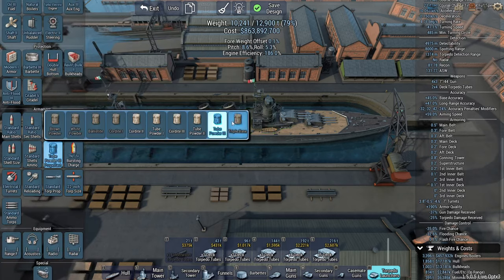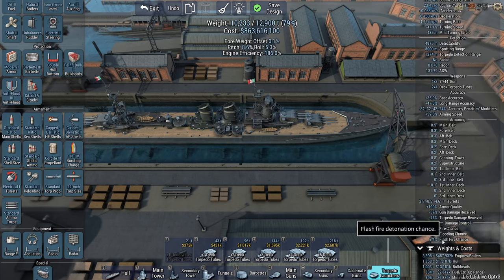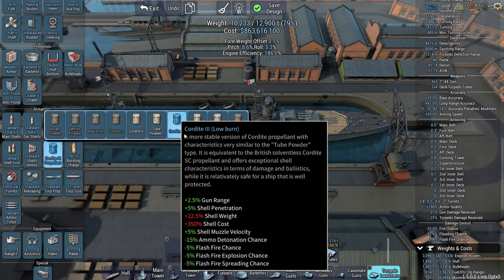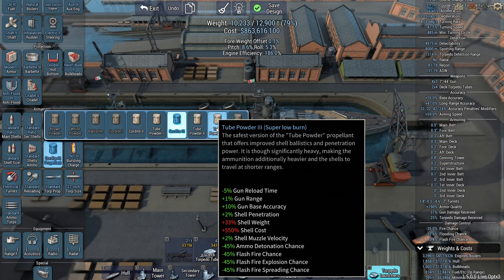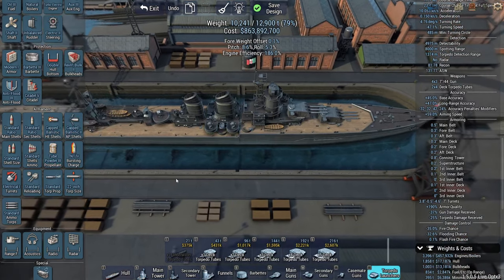Although you still get more range with cordite 3. What kind of flashfire chance do I get? 3.4. Plus 5 shell penetration, plus 5 shell muzzle velocity. Shell penetration is now tied to muzzle velocity, which is realistic. Tube powder also gives minus 5% gun reload time, so that is nice. We're gonna go tube powder.